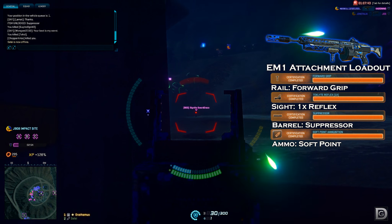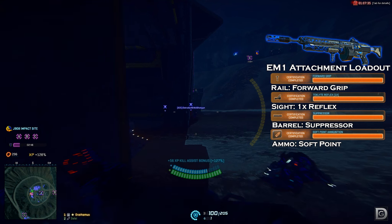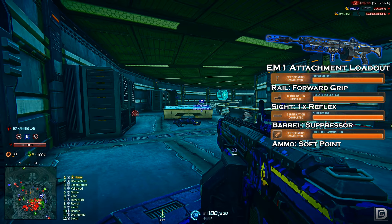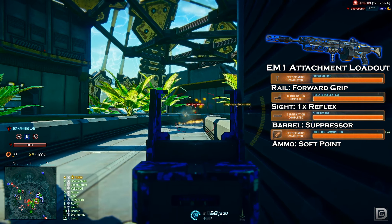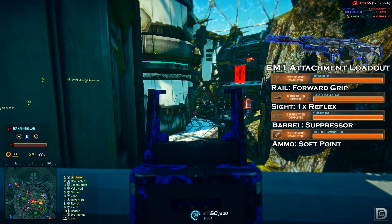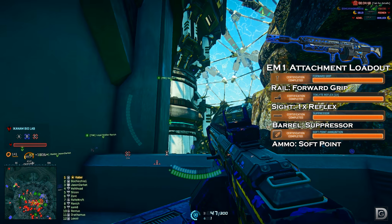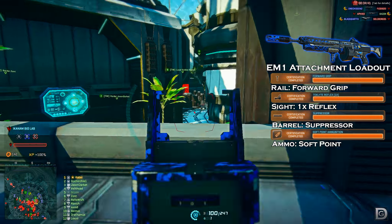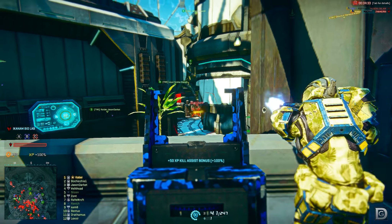The only ammunition choice for the EM1 is soft point ammo, which is a toss-up. On one hand it extends the seven-bullet kill range by five meters, but it also slows the projectile — doubly so if you have a suppressor equipped. If you're fighting in areas like tech plants or amp stations, soft point ammo is great. Out on large open battlefields, the slower bullets become a headache against enemies moving parallel to you. For optics, I considered the infrared sight but the added weapon sway and slower night vision activation make it impractical past close quarters. Just pick up a normal reflex sight — since there's no 2x reflex available, this gives you the perfect engagement range while removing the terrible iron sights present on New Conglomerate LMGs.